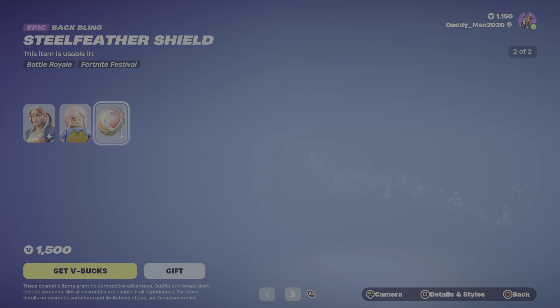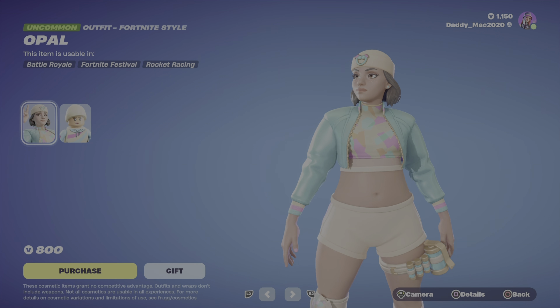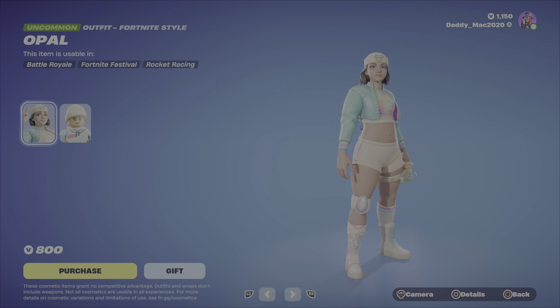Then we have the Steel Feather Shield Back Bling with two different styles, at 1500 V-Bucks. Next up is Opal — my daughter Avery thinks this one's pretty cool, she gives it a thumbs up. It's got the Lego style, at 800 V-Bucks.